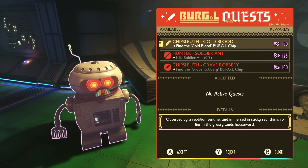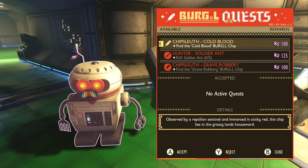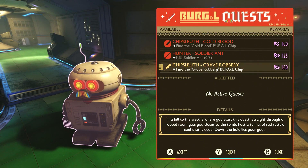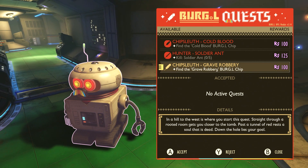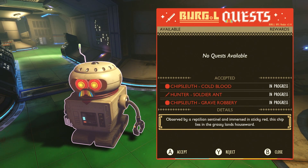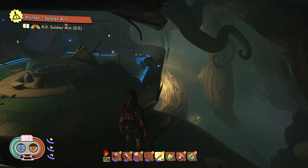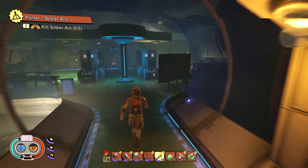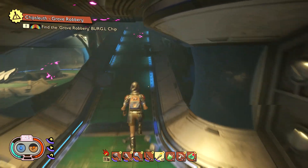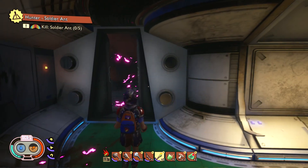Cold blood — what would be cold-blooded? Grave Robbery — I haven't seen any kind of grave sites. I don't know if they're clues or not, but we'll take all the quests. If I can't figure them out I'll have to use Dr. Google. Also: Headhunter — kill five soldier ants and get some Burgle chips. Those will be in the next episode. I get to choose what to do — that's the great thing about making videos.